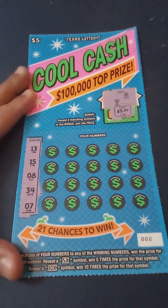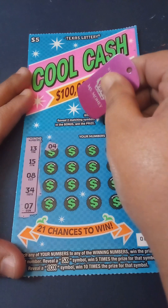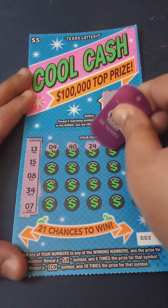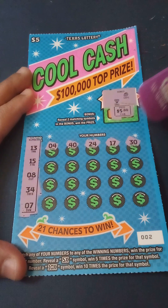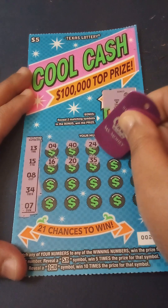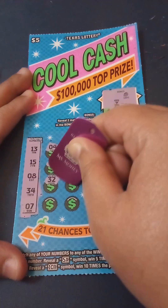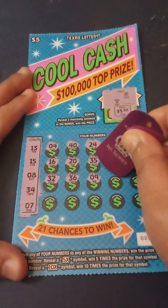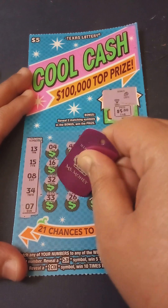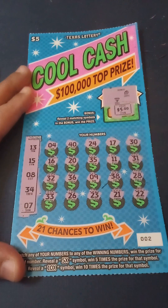We're looking for 13, 15, 8, 34, and 7 — some low numbers. Four — we need an eight or seven. 40, no. 24, we need 34. 17, we need 15 and 13. 30, we only have a 34. 16 — one off. 20, 35 — one off. Last spot is my number 22 but we never need it.